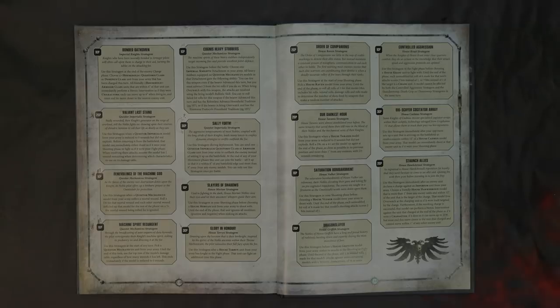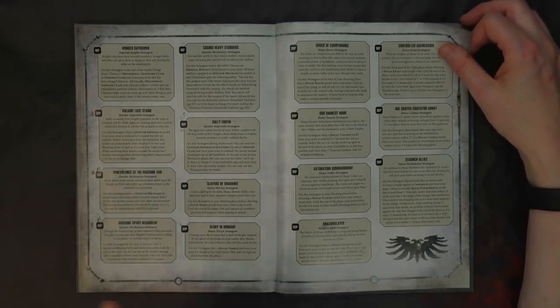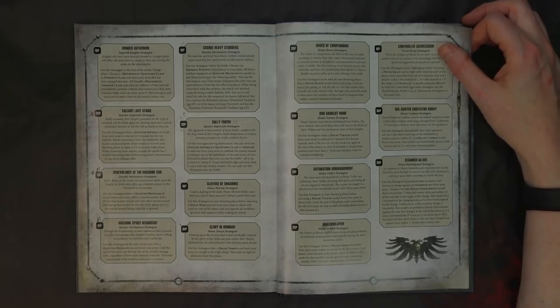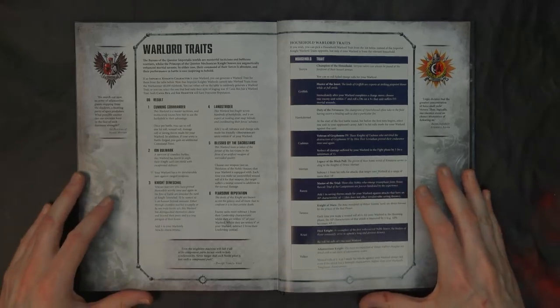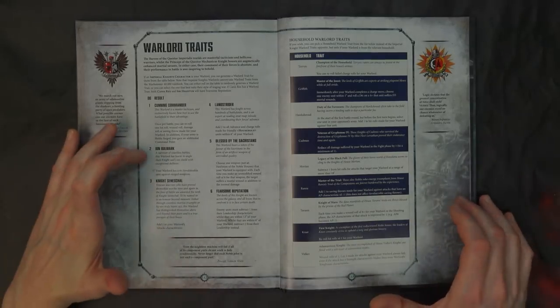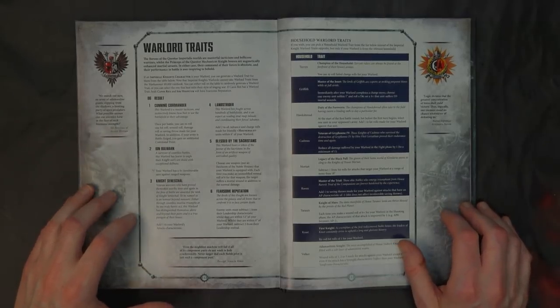We broke them down more on the Lawnmower podcast episode 152 — go look for it on YouTube and iTunes. Now let's talk about our best traits and relics that you need to be aware of. The first one is definitely number two on the chart — I Am Bulwark: your warlord has a four-up invulnerable save against ranged weapons. Hands down one of the best warlord traits for knights, because now you can rotate Ion Shields down to a three-up.